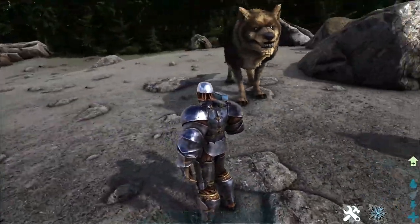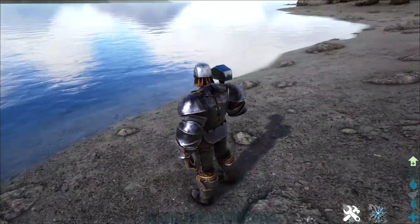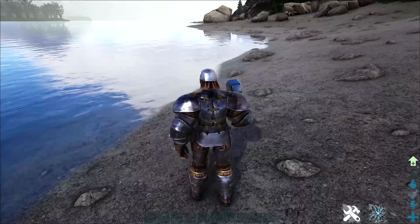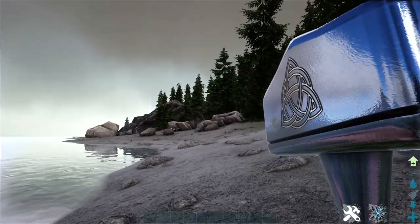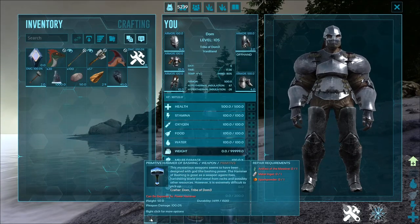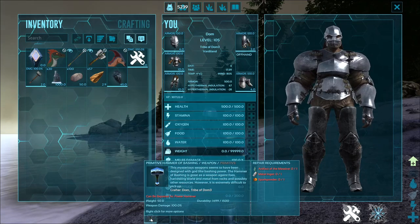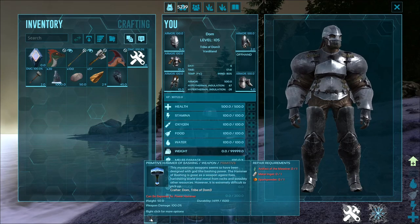Look at this, guys — this is so awesome. I'll be leaving a link in the description. This mod has actually been updated so much, and I think this hammer looks so awesome. We can actually read the description of it right now — let's put it in our inventory. This mysterious weapon seems to have been designed with a godlike bashing power. The hammer of bashing is a great weapon against foes, halting stone and metal from rocks and possibly other resources.